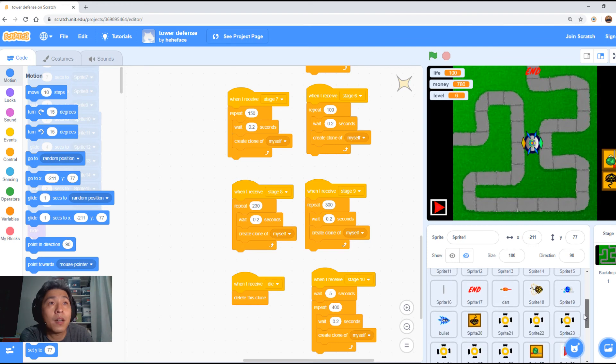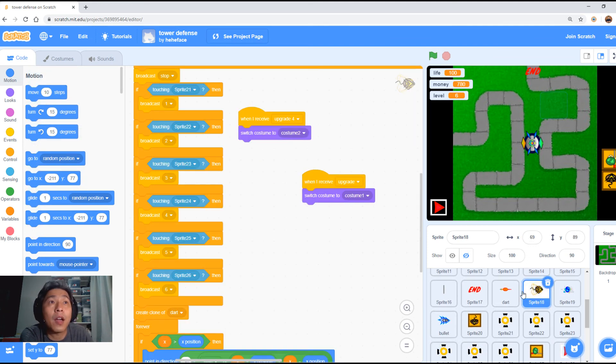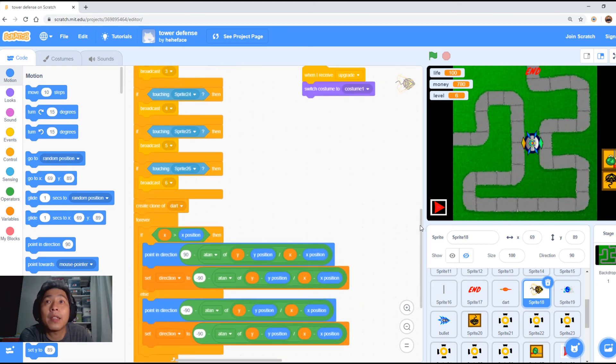Let's look at some of his other code — the tower. If you look at the tower, he had to code the tracking and he used this function: point in the direction of 90 degrees minus the arctangent of Y divided by X. I can't fully recall the details, but he looked at other people's code and adapted it. Scratch is a powerful program — you can actually program this in. To other students, I challenge you to make a game of this quality, and to Kai Singh — well done, proud of you.